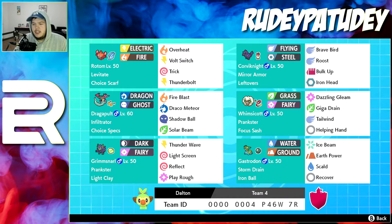My Whimsicott I like so much because he's a great tailwind setter, especially with Prankster and Focus Sash. I changed Energy Ball for Giga Drain and added Helping Hand so if he's down to one HP he can boost whatever mon I have. I also gave Corvinnight Leftovers instead of Life Orb so he can just keep living and be a nuisance while I Bulk Up.